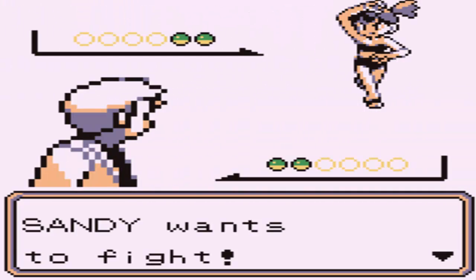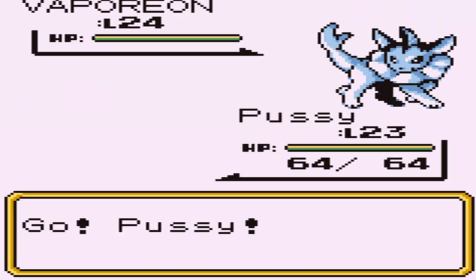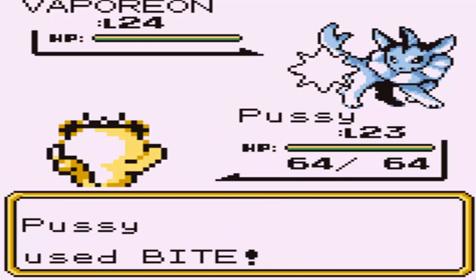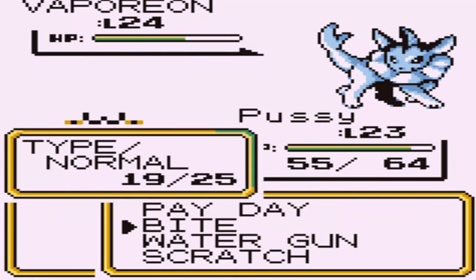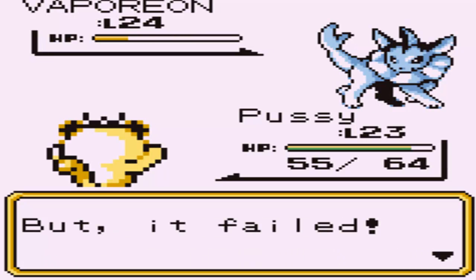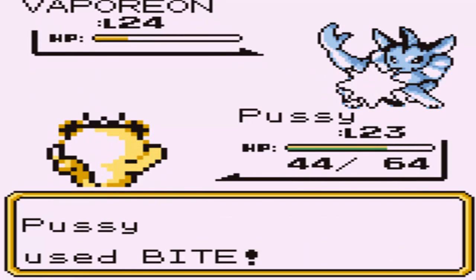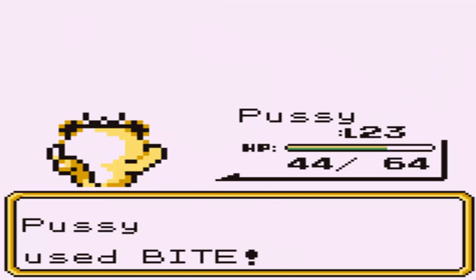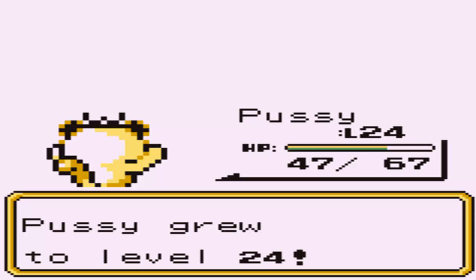That's Misty, aka Sandy, and she has a Vaporeon level 24. I go for Bite - I get a crit which is awesome, it goes for Tackle which does about the same damage. I'm actually surprised I outspeed. I get another crit which is fantastic. Sand Attack misses and it goes for Quick Attack - I want Bite to take it out so bad but it didn't.